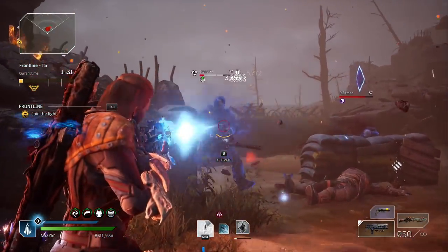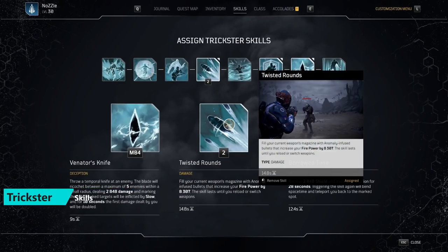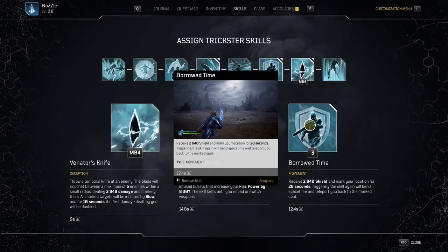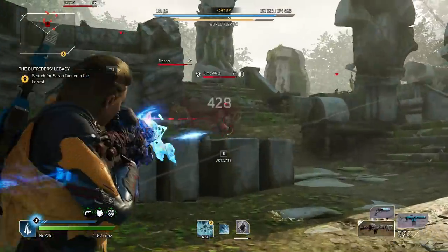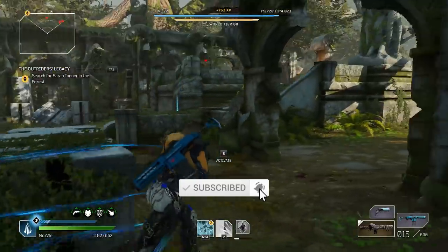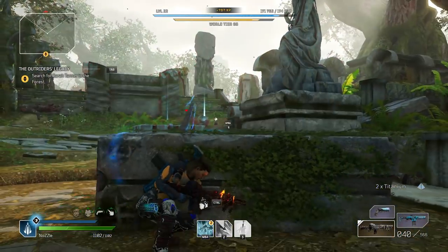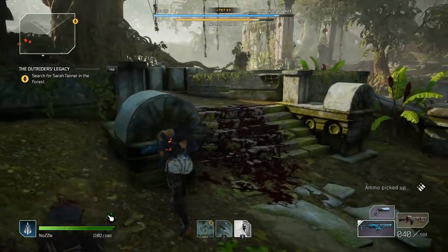Now let's break down everything you need for this build. Starting off with skills, the two primary skills are Twisted Rounds — this whole build revolves around Twisted Rounds, and when you activate it, your damage will get increased based on your anomaly power — and Borrowed Time, which when you pop it will give you shields and a spot that you can teleport back to whenever you want. I typically use Borrowed Time at the start of an encounter or when I'm a fair distance away from enemies, pop that, and then just charge at the enemies. From there, you're free to just run around and deal as much damage as possible. If the cooldown is about to reset or if I'm in a tough situation, I usually pop that to teleport back to the original spot, wait for the cooldowns, and then go again.